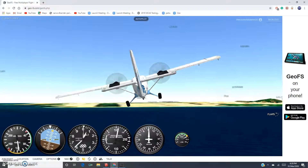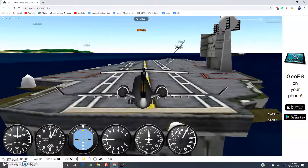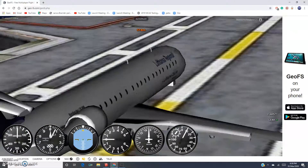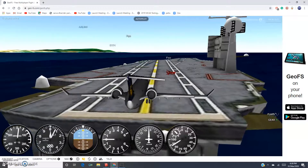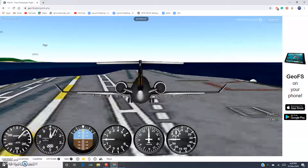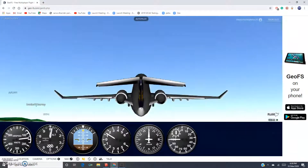I'll show you the same thing with a different aircraft. So now we are in a CRJ-700 on the same carrier. It is possible to take off in this aircraft if you're skilled enough, so what I do right now is flaps 2. I did lower my graphics just to improve performance. Then I hit full throttle and start rolling — and we hit the ground on that one. Let's try that again.